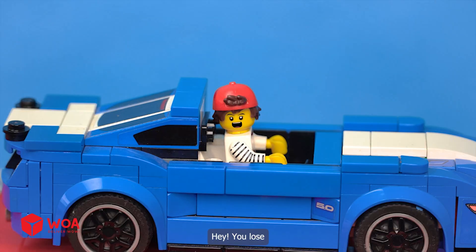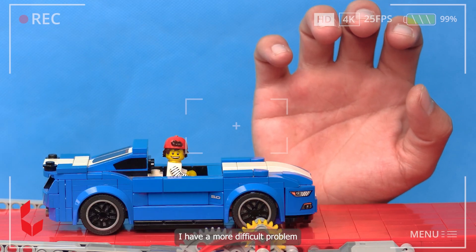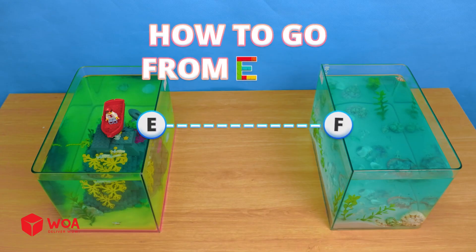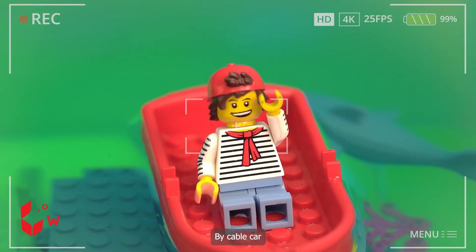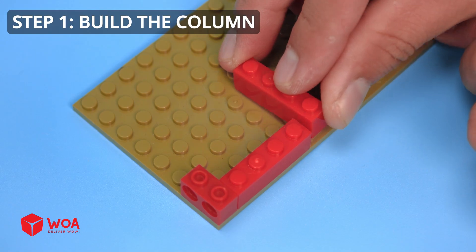Hey, you lose, we win! I have a more difficult problem — you will definitely lose. How to go from E to F? By cable car! How to build the cable car bridge? Step 1: build the column. Step 2: build the railway frame.